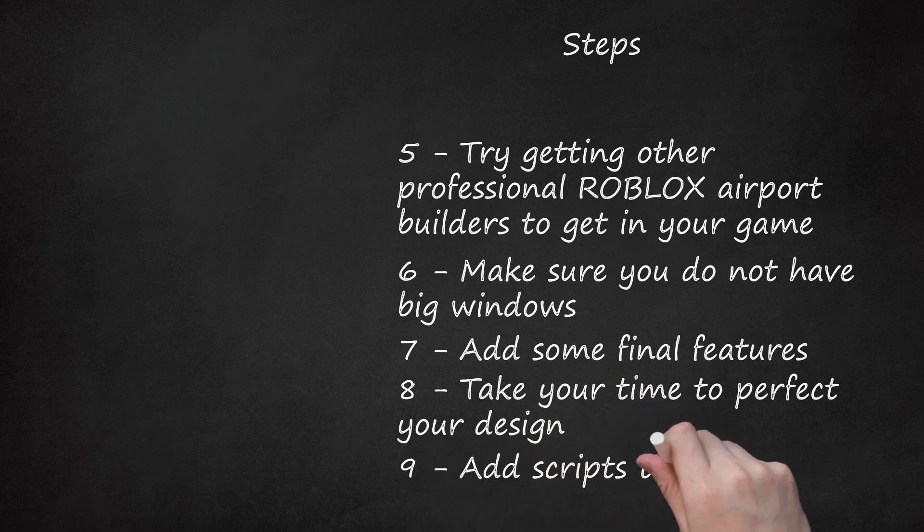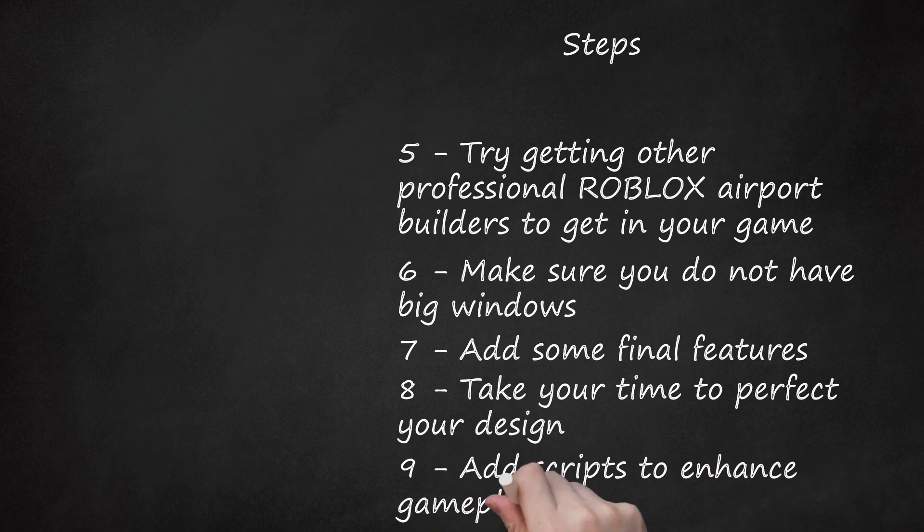Step 9: Add scripts to enhance gameplay. These can make the airport actually function like one. Consider a surface GUI, scripted so it can scroll through different departures and places. Script the airplanes so they'll go somewhere at a certain time. It's not as fun to build the airport but not be able to ride an airplane.